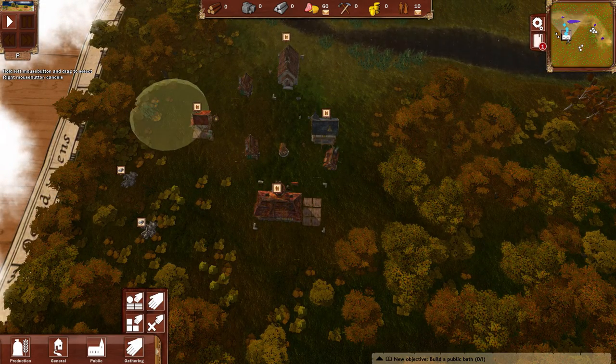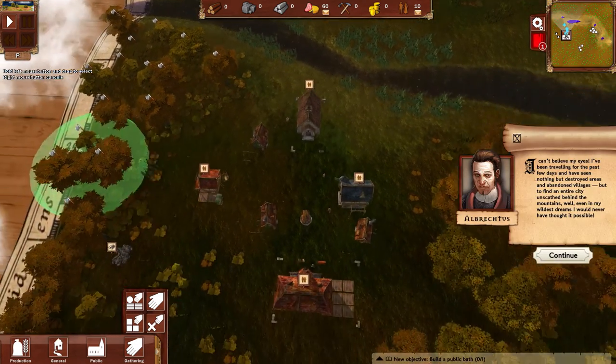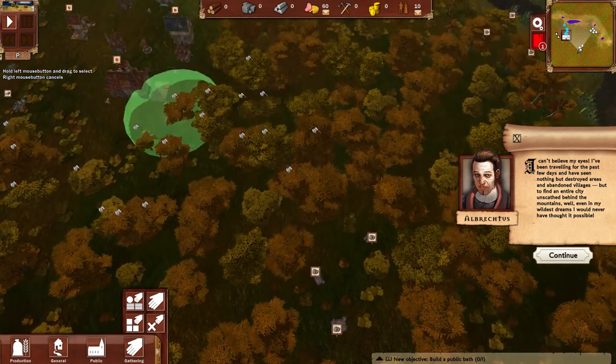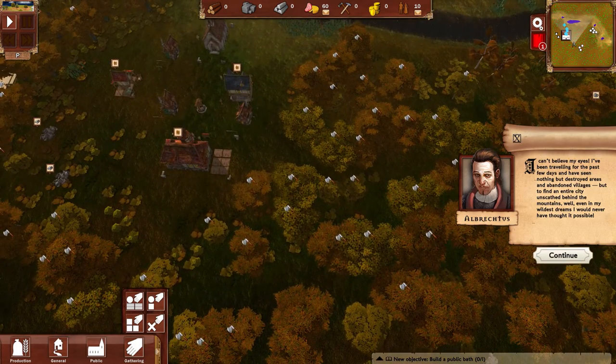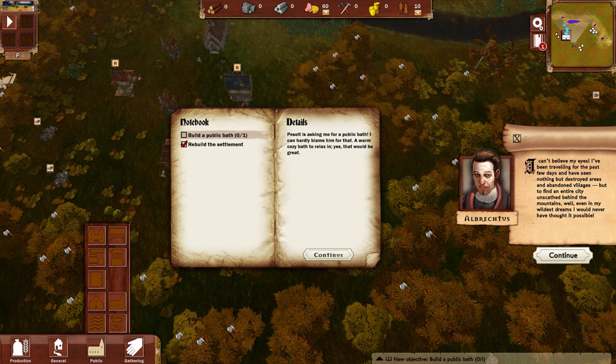For now we're going to gather resources. Let's select it bigger - I'm going to cut them from here, all of that hopefully, and create some building space. So the Pesod wants us to build a bath house - a public bath house, it's going to be in public.